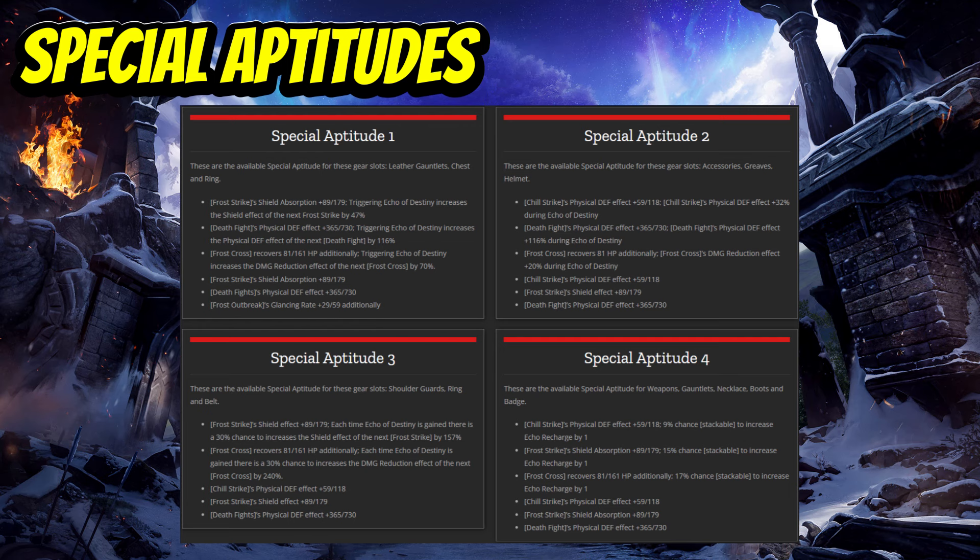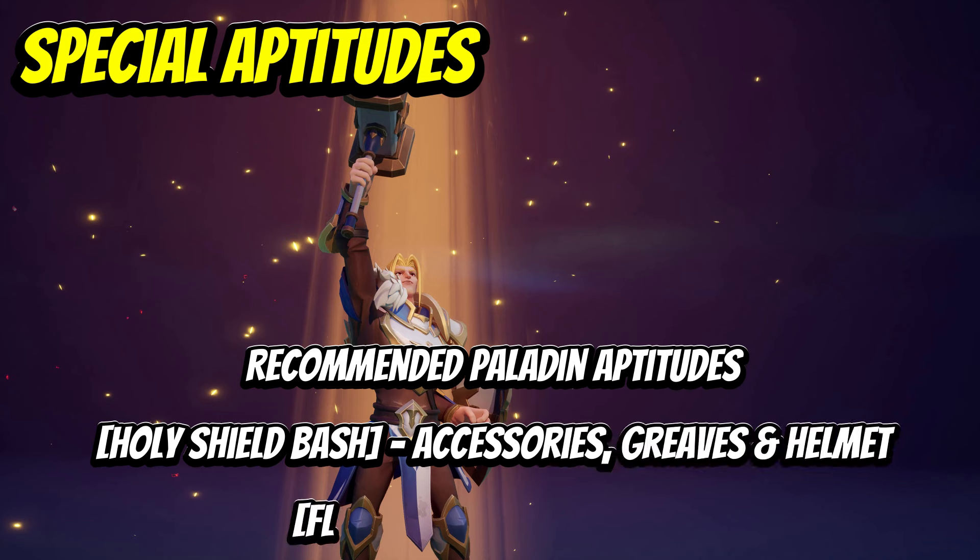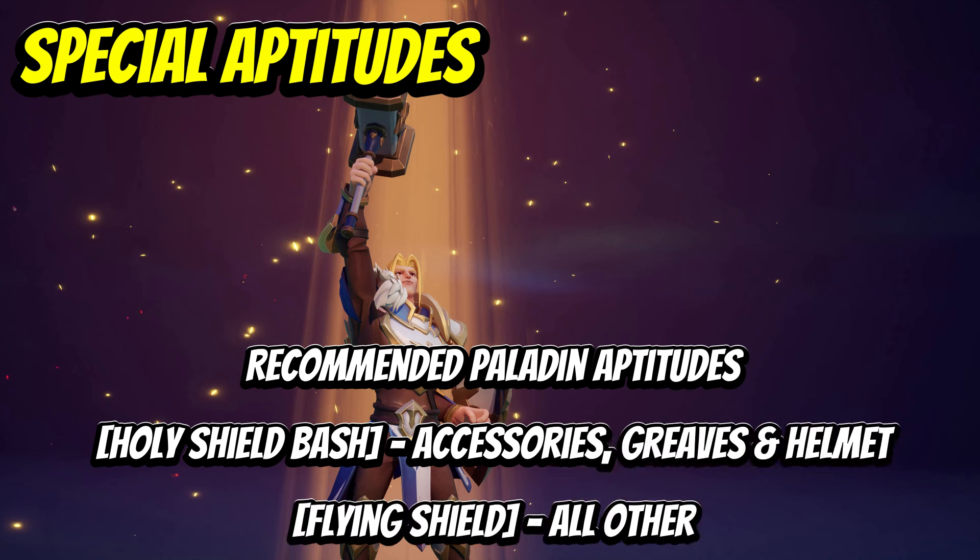For paladin tanks, my personal recommendations are to use Holy Shield Bash aptitudes on accessories, greaves, and helmet. This is to buff up your physical defense with 6% more during Echo of Destiny. Then Flying Shield on all other gear pieces to buff up the shield effect significantly.